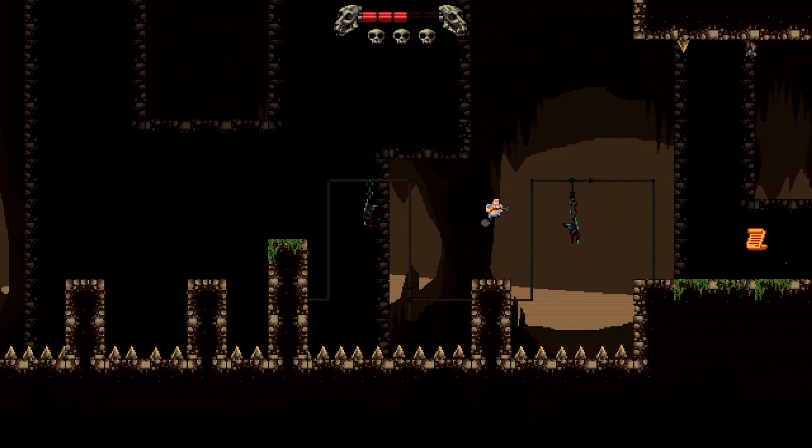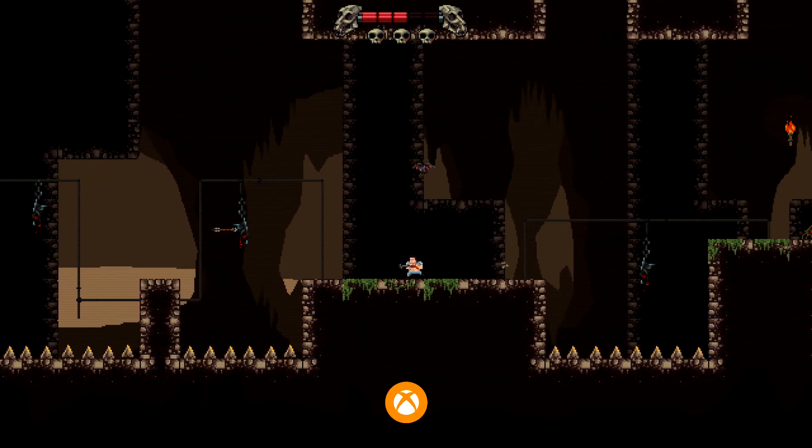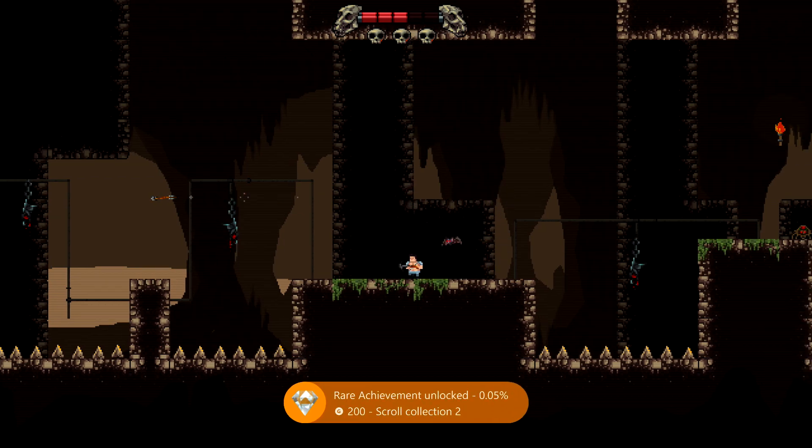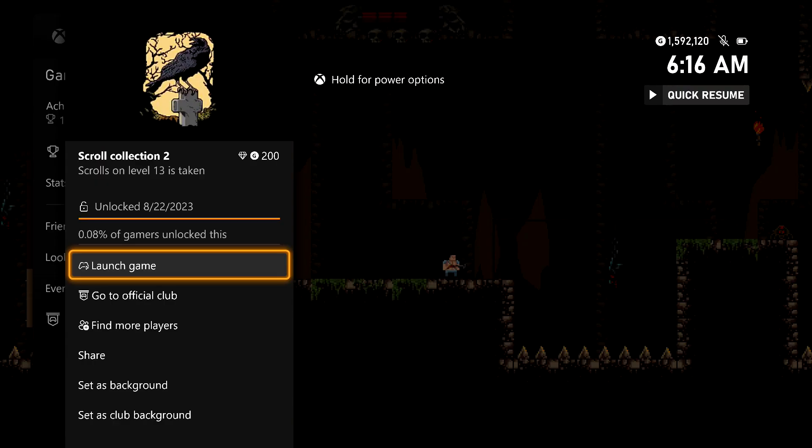Once you get off the second one, you are going to have two falling spikes and a bat in between them. The scroll is going to be directly underneath them, so try to find a safe spot to land and then grab it. Once you do, you should be good for the achievement — 200 gamer score for this one — and that's all there is to it.